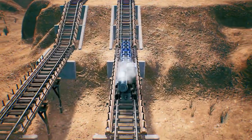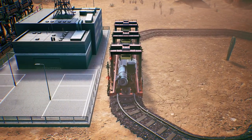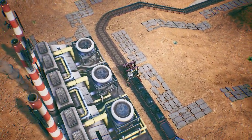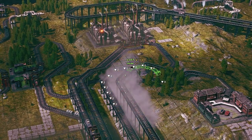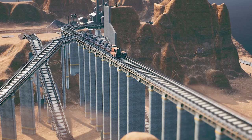You'll need to make sure that production stays on track by delivering the right resources to the right industry, and that any produced outputs are then transported onwards or exported for profit. With a simple construction system, it's easy to jump into a game and quickly get your goods on the move.